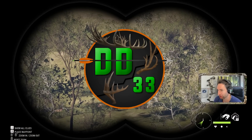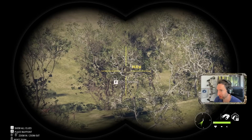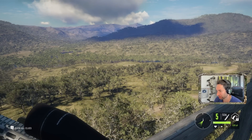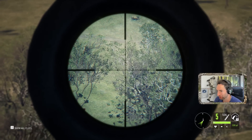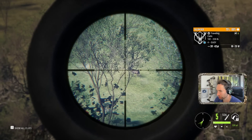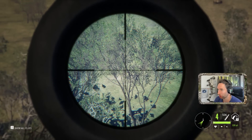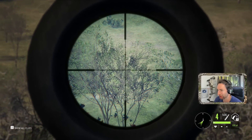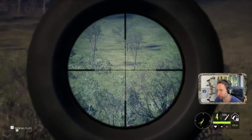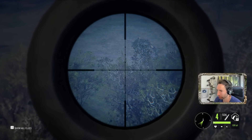Now that is a giant fallow. He's out there at about 350 yards. I don't know how we're gonna pull off this shot, but we are definitely gonna try our best. We got the soft points in now, so if we hit it, it should connect pretty well. Smoked him! We literally took him on the trot at about 360 yards, but we definitely need to find that fallow buck.